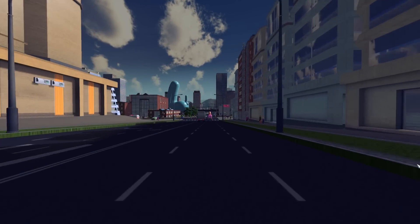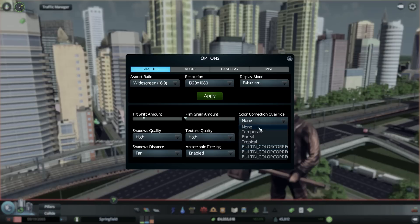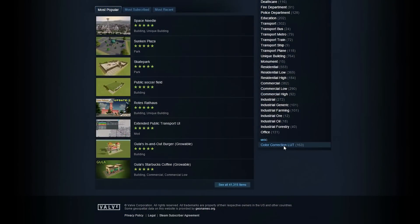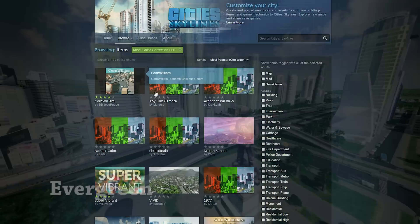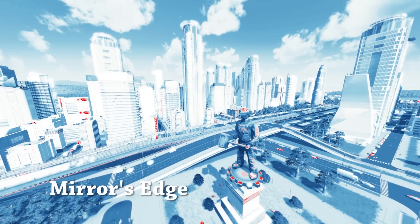The next step deals with color correction. By default, there should be three color correction presets, but these aren't any good at all. In the Workshop under Miscellaneous, you'll find more presets for color correction. Some of my favorites are Evergreen and Mirror's Edge, though the Mirror's Edge one isn't really practical — it just looks cool.